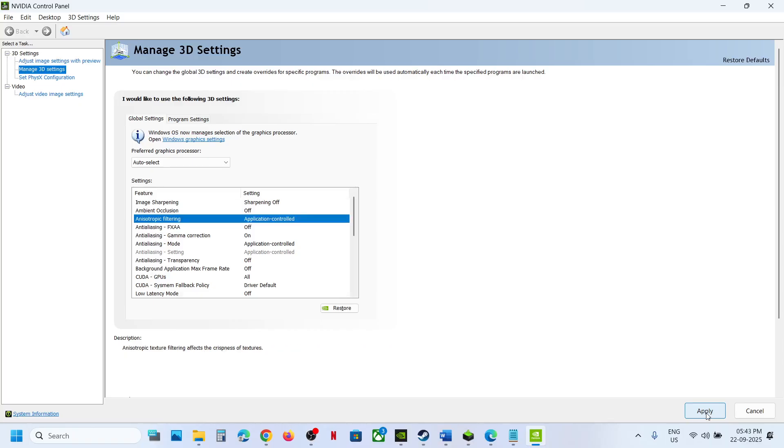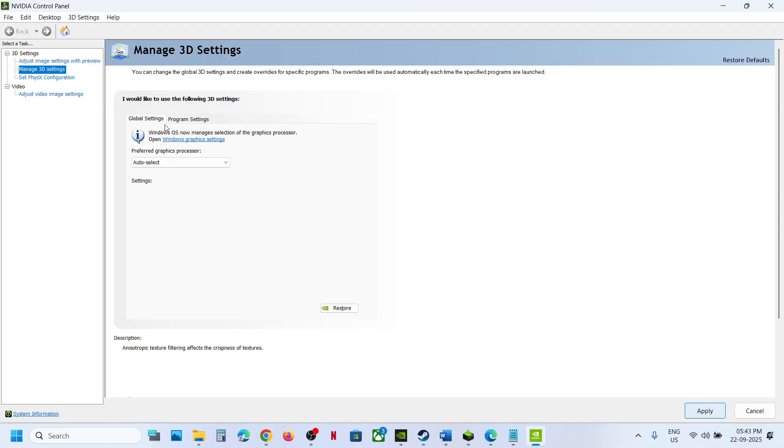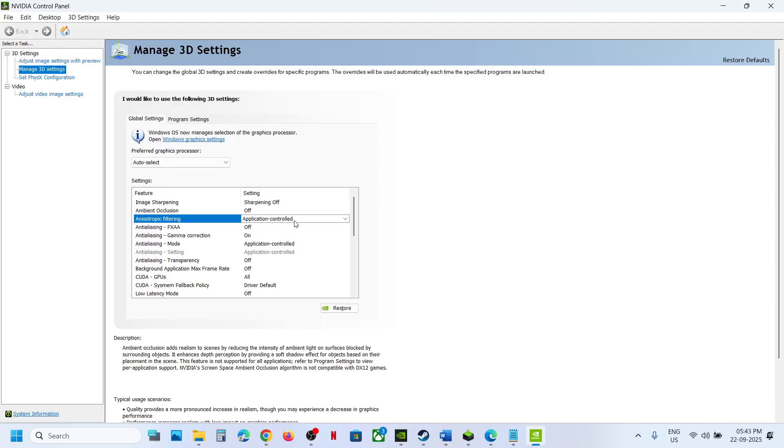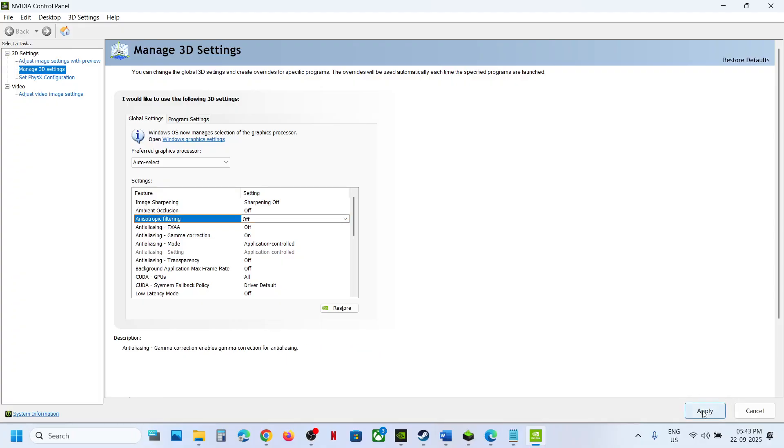If that does not work, go to Global Settings once again and this time instead of 'Application Control,' turn it off — click on it, select 'Off,' then hit Apply at the bottom right and relaunch the game.